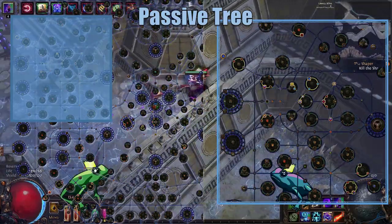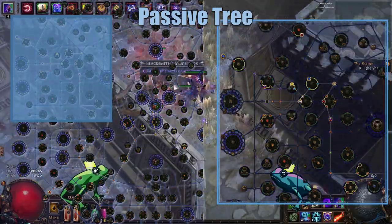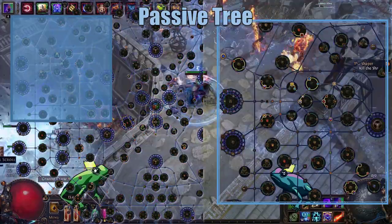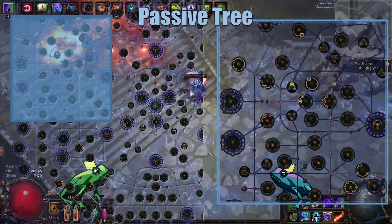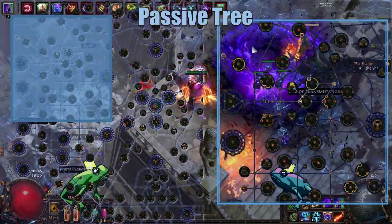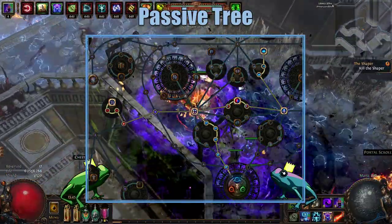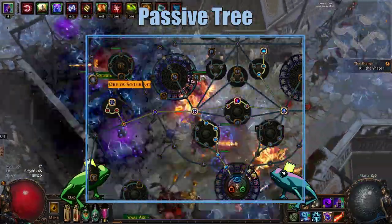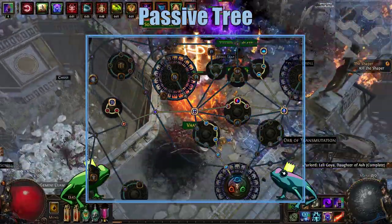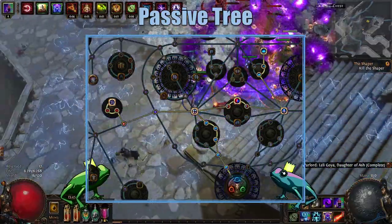Next, we go over and pick up Ancestral Bond along with all the Totem nodes around it. This gives us an additional Totem, and as mentioned before, for each Totem it's a massive damage boost to a single target, and also a large boost to clear speed since you don't need to hang around while the Totem finishes off enemies. We also pick up the Life and Chaos Resistance nodes above that. Once we've picked up Path of the Witch, we come through the Witch's tree — through the Spell Damage, through the Cast Speed, into Occultist Dominion — then go over the Life and Mana nodes into the AoE nodes available to the Witch, and to the left to pick up the Totem Damage and Totem Placement Speed nodes.